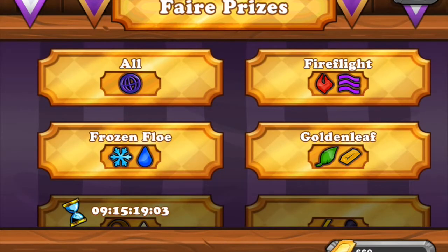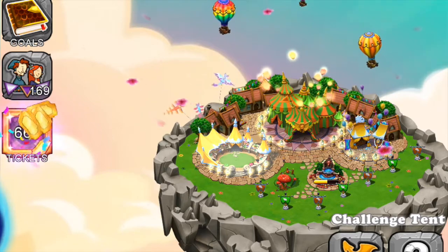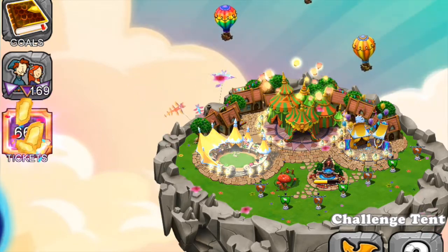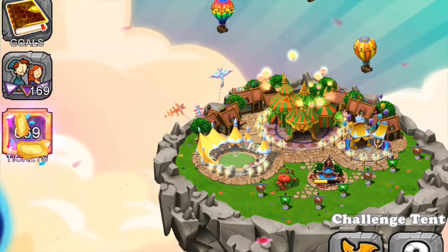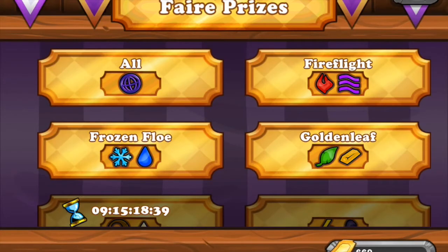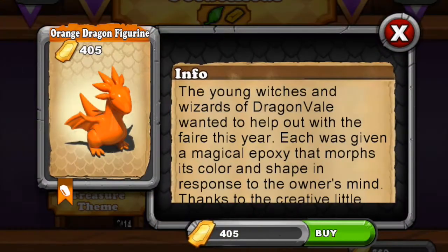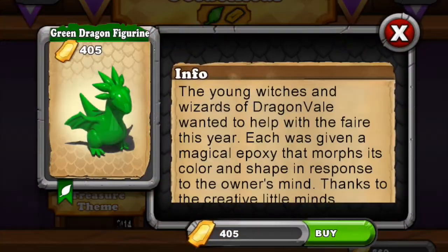In the prize tent you can see we have Fire Flight, Frozen Flow, which is the last one, and Golden Leaf. Golden Leaf elements are plants and treasure/metal. The challenge is available but we can't do it because we've run out of the ticket maximum. It's plant and metal type.